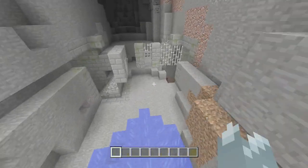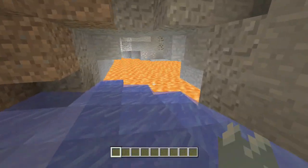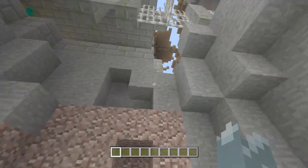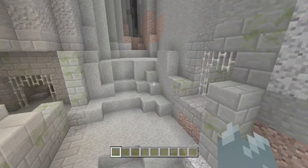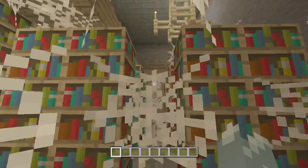In the chest you have some iron and an ender pearl. You also have this cave system on the back which drops you down to basically lava-level caves, but let's not get distracted down there. We fly our way back up — if we head in here to the right-hand side, here it is.